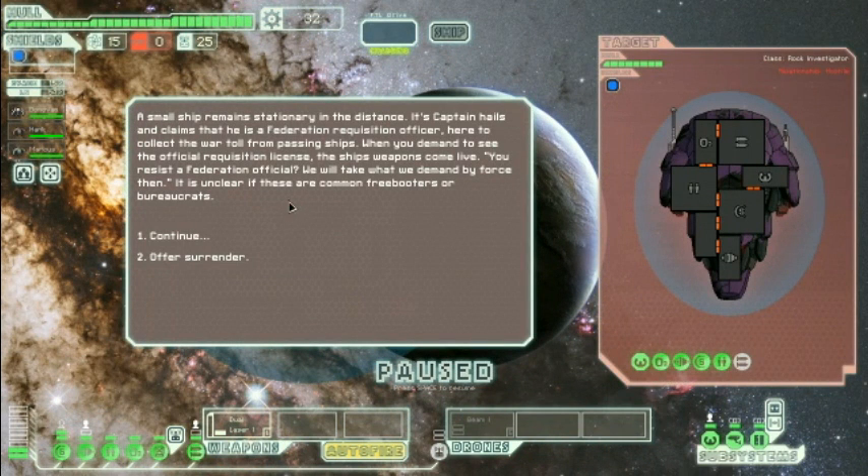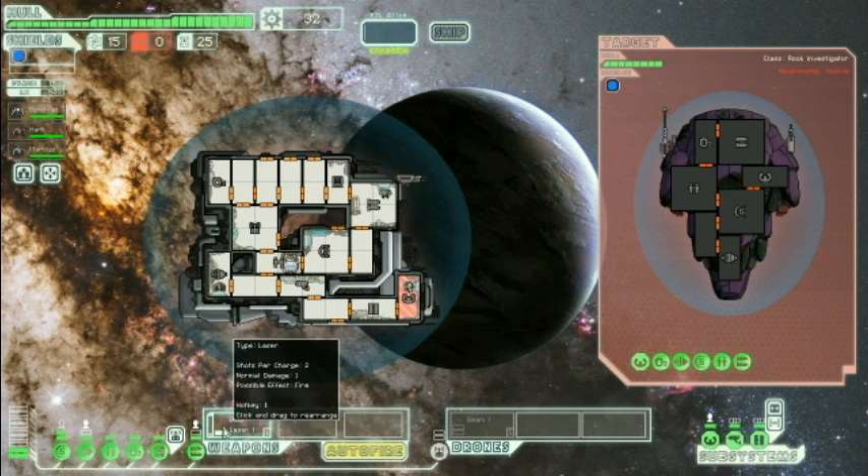A small ship remains stationary in the distance. Captain Hales claims he's a Federation Requisition Officer here to collect the war toll from passing ships. When you demand to see the official requisition license, the ship's weapons come live. We had one of those in the last attempt but we lost it. You resist a Federation official — we will take what we demand by force then. It's unclear if these are common freebooters or bureaucrats. Let's fight them.